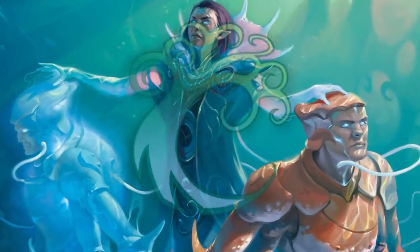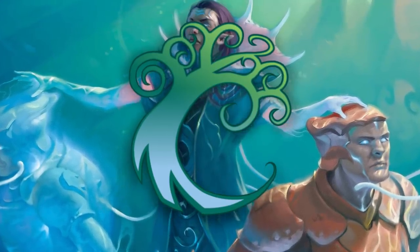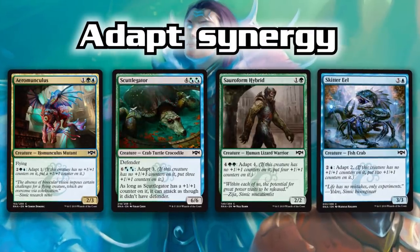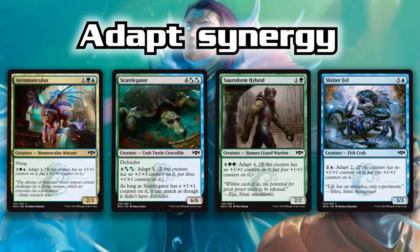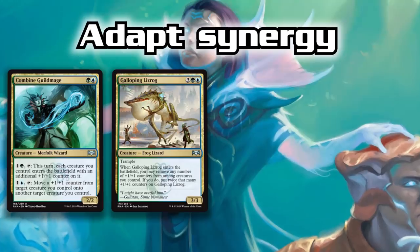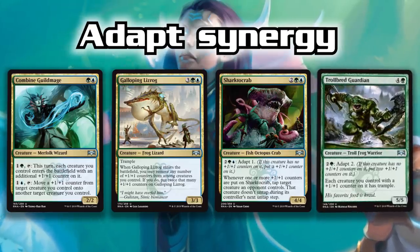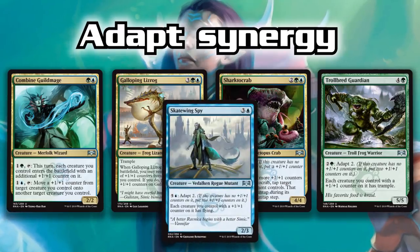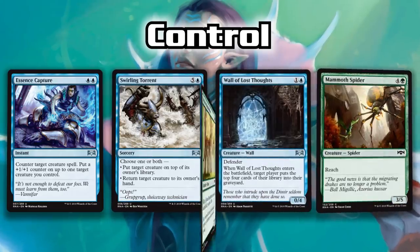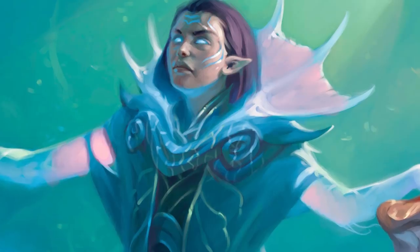The Simic Combine is the ramp guild of the set with the biggest payoffs, thanks to Adapt — the Combine's guild mechanic. Every single creature with Adapt has potential for power, but what makes the Simic strong is the synergy with those counters. Aeromunculus, Skulk Dagger, Sorrow Former Hybrid, and Skitter Eel ensure you'll open at least a few Adapt creatures, and they synergize well with the rest of the guild. Combine Guildmage adds and manipulates counters. Galloping Lizrog is a win condition, absorbing all counters, doubling them, then attacking with Trample. Sharktocrab taps down whatever you need when you adapt it. Trollbred Guardian gives all countered creatures Trample, and Skatewing Spy gives them all flying. It's lots of synergy but a huge mana investment, so a bit of control goes a long way — Essence Capture, Swirling Torrent, Wall of Lost Thoughts, Mammoth Spider, Sylvan Brushstrider.